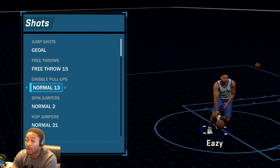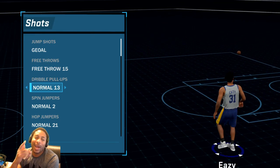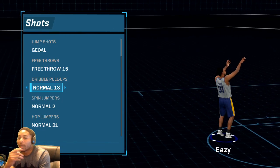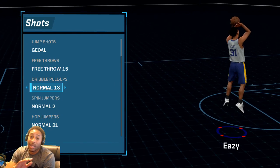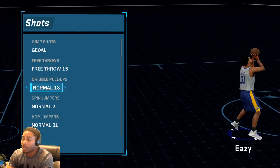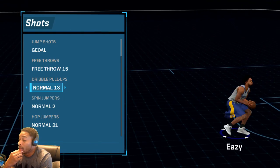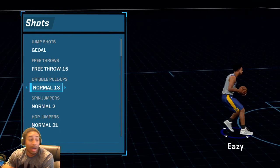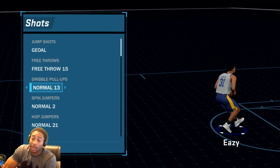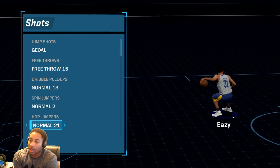We're just going to leave it at 15, I don't care. Dribble pull up — shout out to Greg DeJek, because man, I just seen Greg DeJek getting busy all weekend. I got this from him — this is probably the best dribble pull up in the game, normal 13. Shout out to him, his link will be in the description.